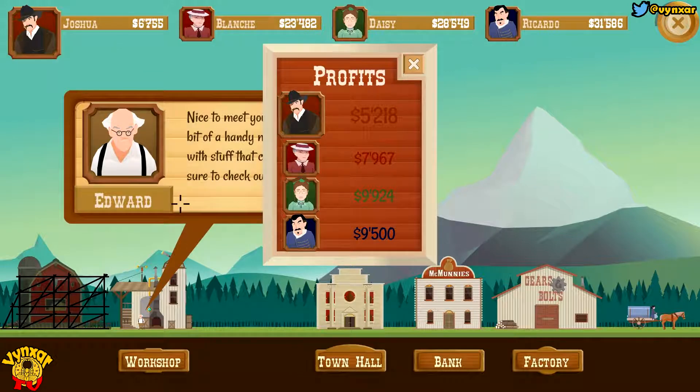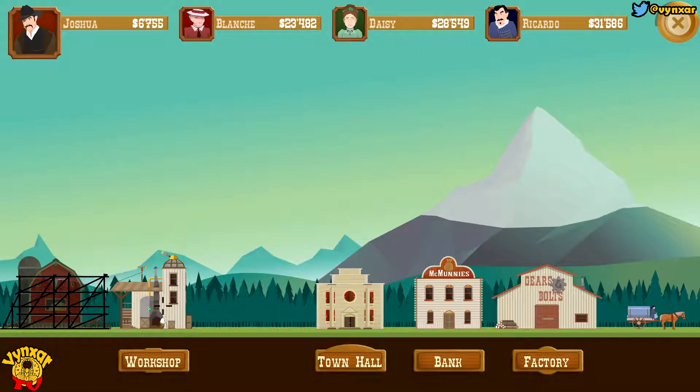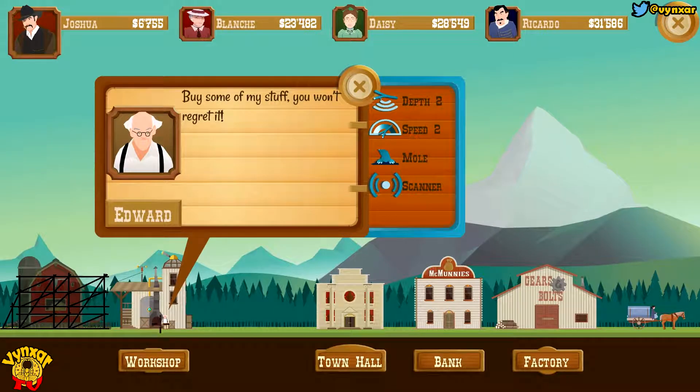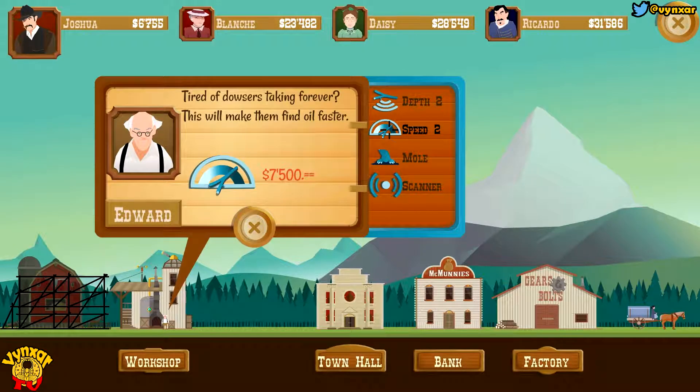Let's return to the village here and go to the workshop. So I was the worst on this one. Let's see what we can do. Let's see the workshop here. What do I want to go for? The mold — I don't really think the mold is very efficient. I could go for a scanner, which is very, very good. How much does it cost? Too much. Not really too much. I'm not going to spend money on these. I could search deeper — nah, I do not have the money.